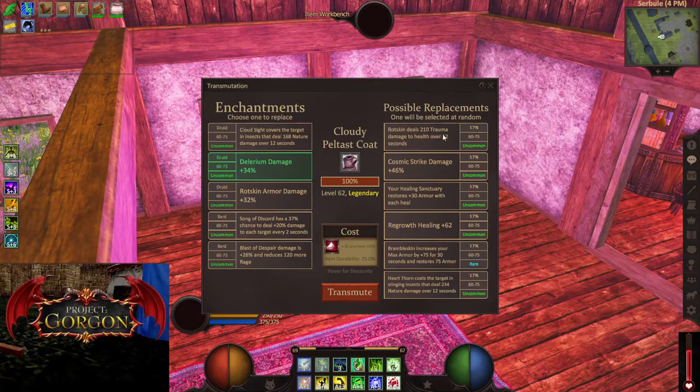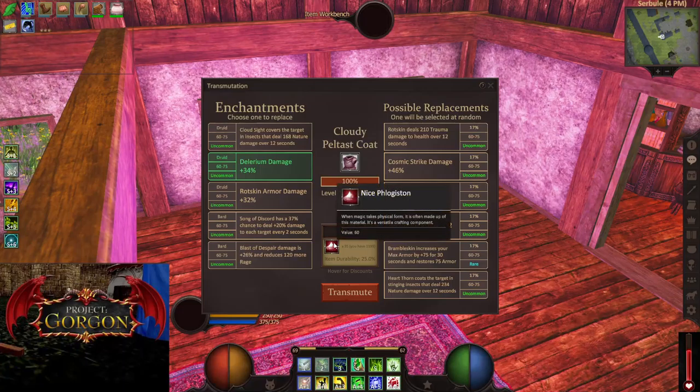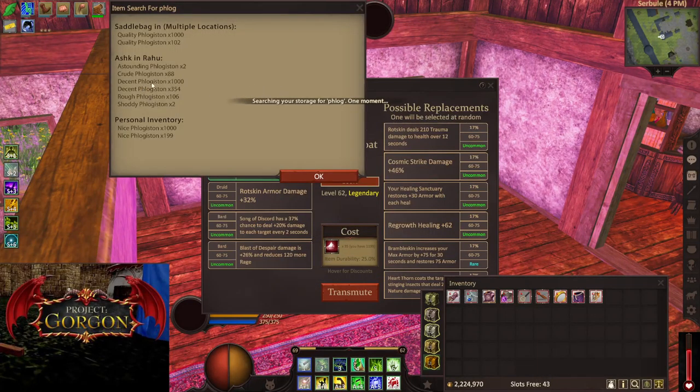What I want right now is healing sanctuary or regrowth rather than the damage options. To transmute it, you need a skill which you'll definitely need to level. The higher the level you have, the higher level of items you can transmute. And the higher level item you want to transmute, the higher level the flogiston will be. There are different kinds of flog — shoddy is the worst, then rough, then crude and decent, then nice, then astounding. Level 80 is quality, level 70 is nice, and 60 is also nice. Astounding is not used right now, but maybe later.